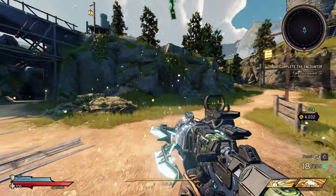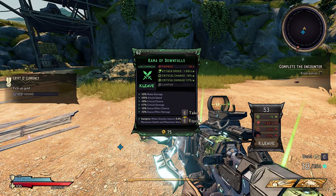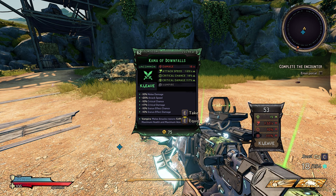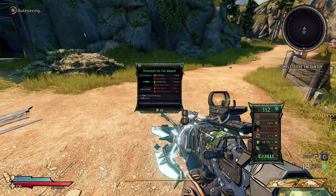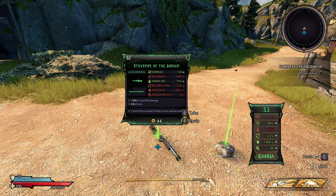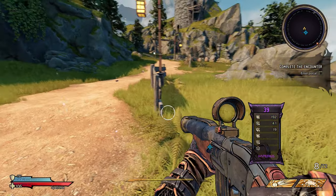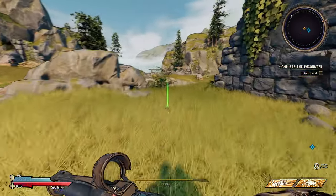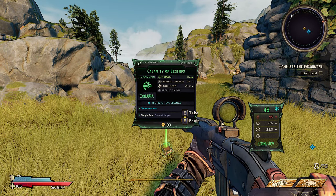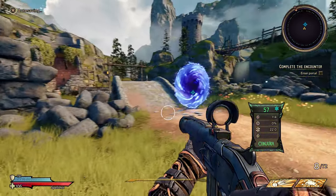Let's see what we're gonna get here. This looks like a better one — we're gonna equip it. Got a shotgun, we're gonna replace this one. We got a better shield. Oh no, this is a spell — we're gonna try that one. Awesome.